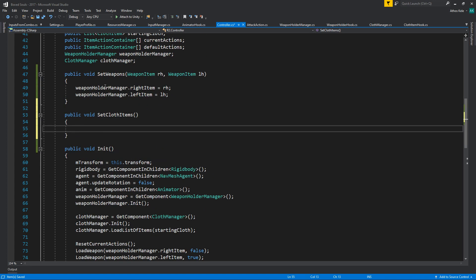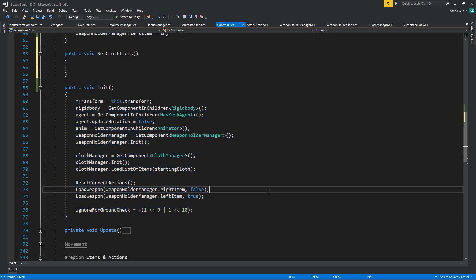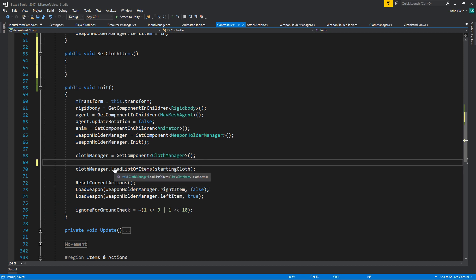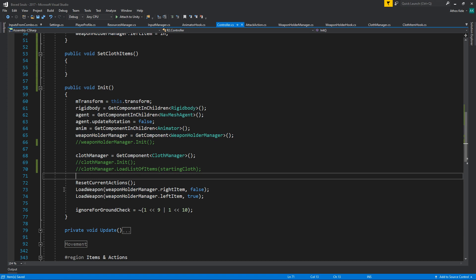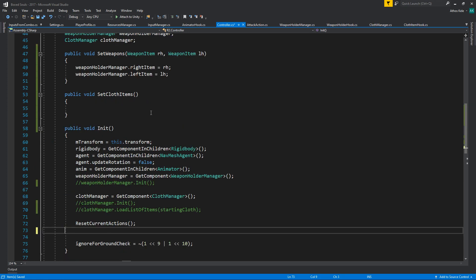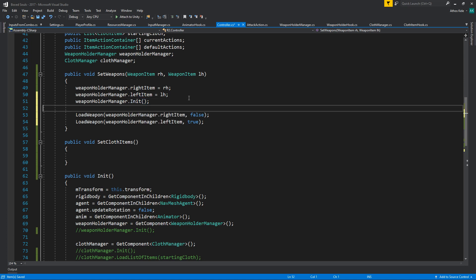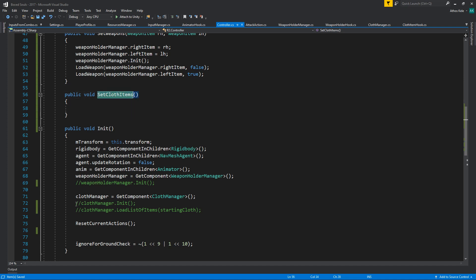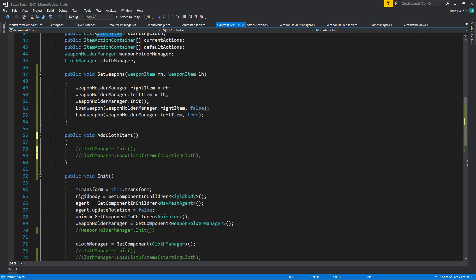Also public void SetClothItems — which brings up a bit of an issue here. We're going to comment this out and also comment this out. We want to cut this and bring it here, saying holder manager dot init in here. Set cloth items — we're going to bring this here and require a list of cloth items, or actually let's do AddClothItems. I think this is public so let's ignore this for now.